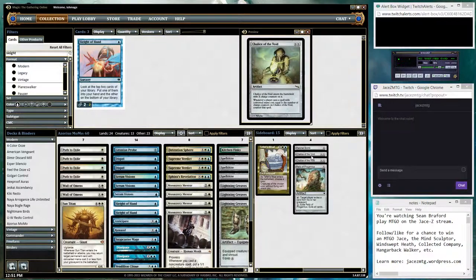Chalice of the Void — good against Burn, and good on the play against Monastery Swiftspear decks and Burn with Lightning, catches Lightning Bolts and Monastery Swiftspeers, etc. Relic of Progenitus — good for some graveyard hate in case your opponent's running a bunch of Snapcasters, etc. Re-Animator. Alright, let's give this a whirl.